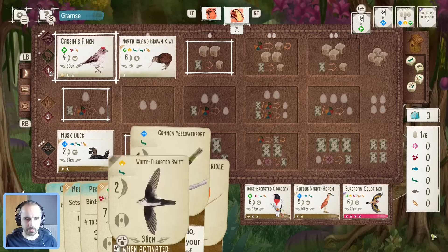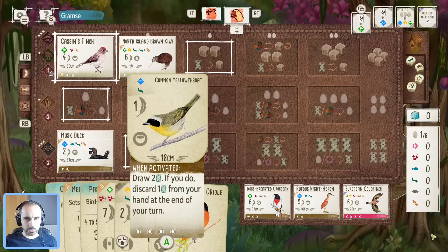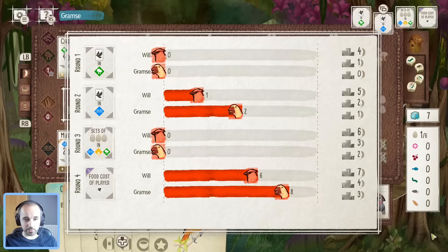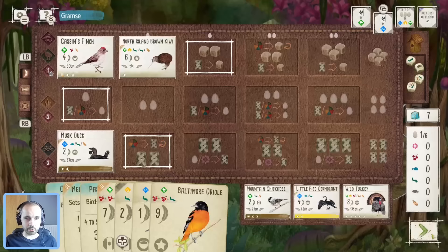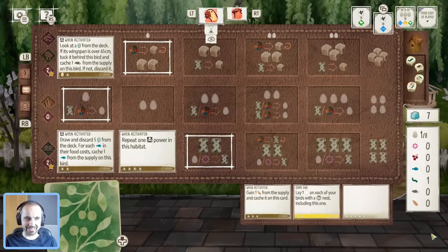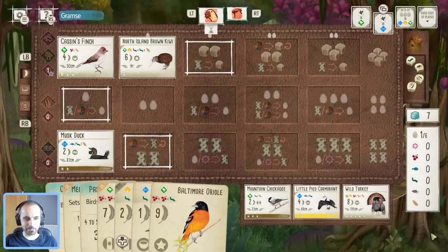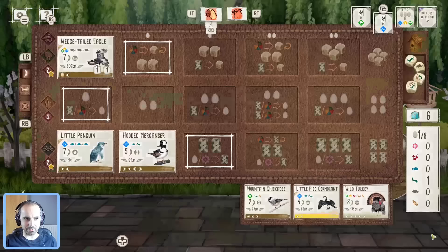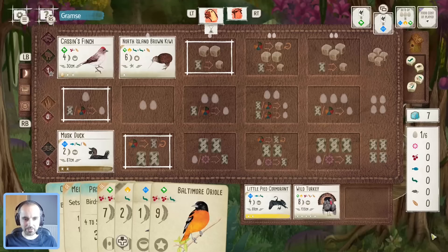Going into the next round, if we can grab two worms we can play Yellowthroat, play Swift, do a bit of digging, then lay some eggs. We do win the end round goal. It's the Meganza — this is going to be nerve-wracking watching the penguin stack up the caches. This could be a game-winning combo. They'll be digging hoping for points, and likewise I think we'll be doing our digging and looking for some nice birds to play.